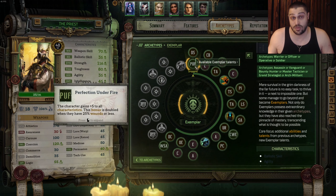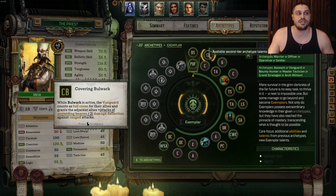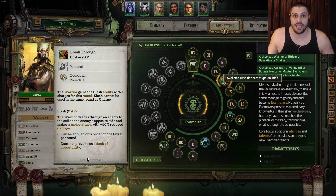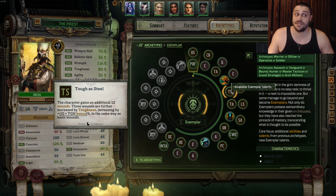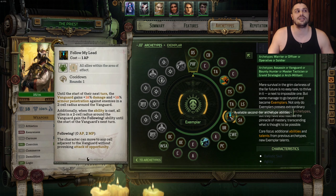For the Exemplar, we start with Perfection Under Fire, raising all characteristics and all skill checks, and we opt in for the Defensive Stance talent. On the next level we take Coercion into Covering Bulwark. After that Toughness into a Free Grenade from the Grenadier. Then we learn the ability Breakthrough for some extra attacks, then Coercion again. After that, Toughest Steel from the Exemplar to raise overall wounds, then Punish the Imprudent talent. On the next level again Toughness, into the Living Shield talent.